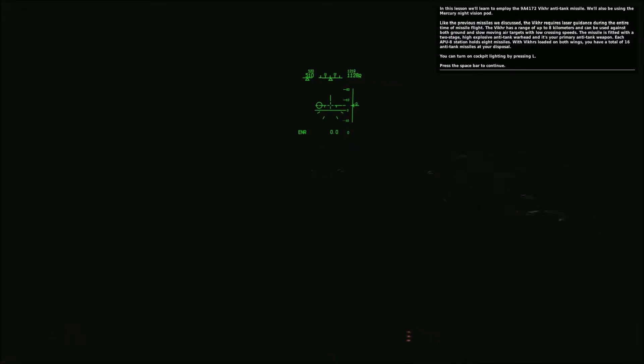Each APU-8 station holds eight missiles. With Vicars loaded on both wings, you have a total of 16 anti-tank missiles at your disposal. You can turn on cockpit lighting by pressing L. Press the spacebar to continue.